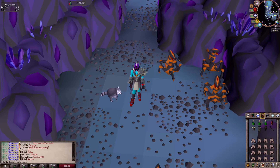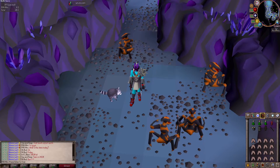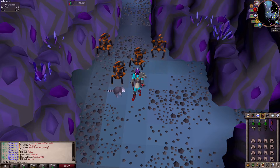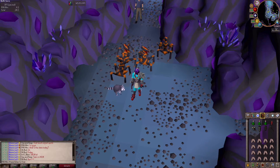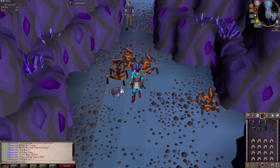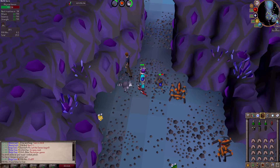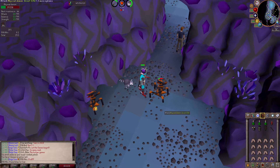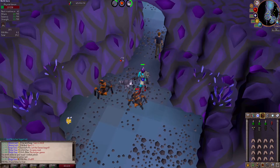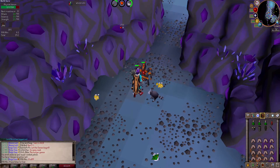Bingo starts in about five minutes, so I'm sitting here at Abby Demons making sure I can start as soon as it goes live. We're waiting on the special word to include in our screenshots. Bingo has officially started — I'm at Abby Demons going for the abby whip. Our special word we need to include in screenshots is 'bagel,' so all submissions have to contain the word bagel to count.